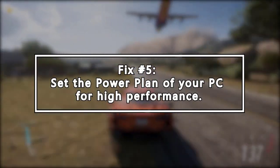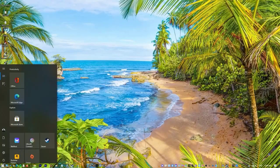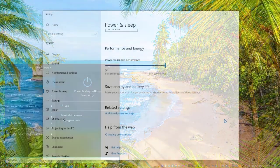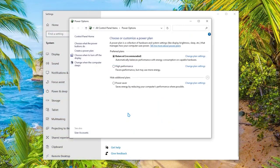On Windows OS, a power plan is a set of system and hardware settings to manage how your computer consumes and conserves power. Generally speaking, the higher the performance, the more power your computer consumes. In most cases, the power plan on PCs is configured to Balanced by default, which may limit the operating capacity of your graphics card and CPU. In Windows 10 or Windows 11, you can customize the power plan on your PC to gain more performance.